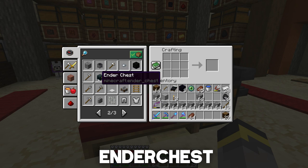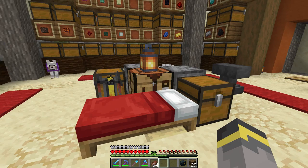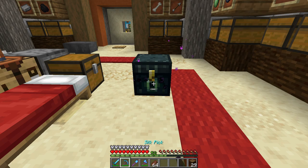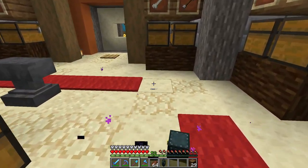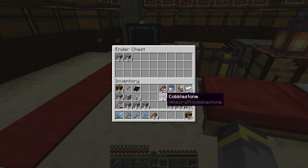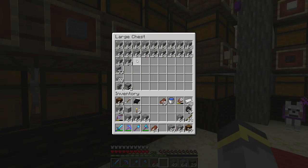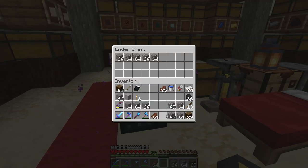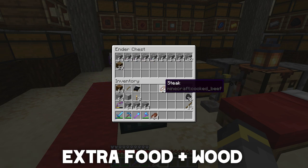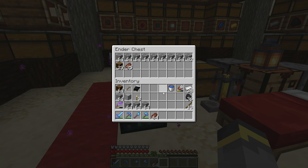We actually haven't crafted an ender chest yet in this series — big moment! Ender chest number one. We can place an ender chest down, put things inside of it, then pick it up with a silk touch pickaxe, place it elsewhere, and those items are still inside. That's very very good. We're going to bring extra blocks for exploring the End and throw them inside this ender chest. You should definitely also bring extra wood and some extra food, because the End can be big.